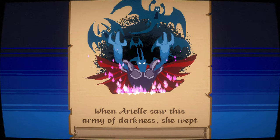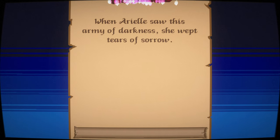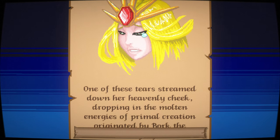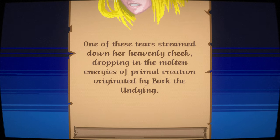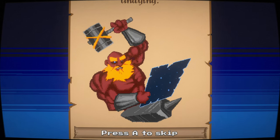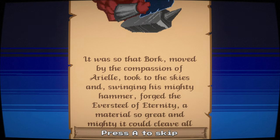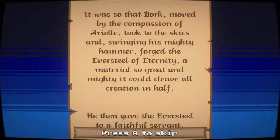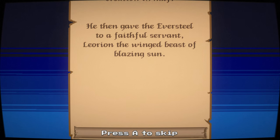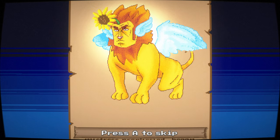The winged demons look pretty rad. Ariel weeps tears of sorrow — very sorrowful tears indeed. One of these tears originated from Bork the Undying — "Can I be Bork the Undying? That sounds like a good time." Bork appears: "Now that is a beard." Moved by Ariel's compassion, Bork took to the skies and forged the Eversteel of Eternity — a material so mighty it could cleave off half of creation. He gave the Eversteel to his faithful servant Lorion, the winged beast of blazing sun.